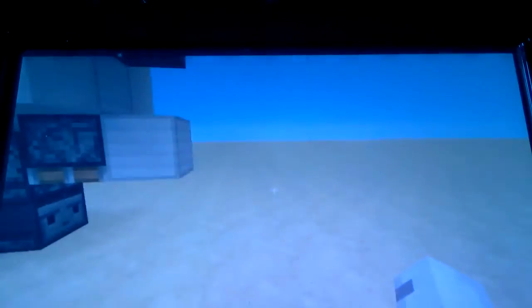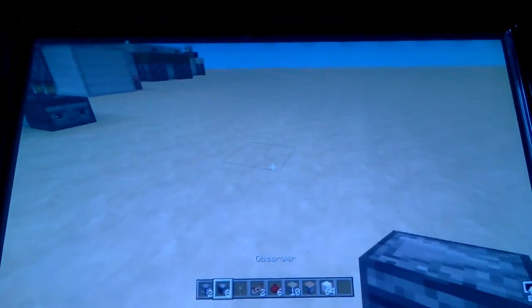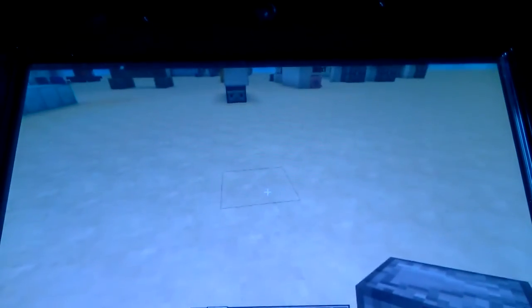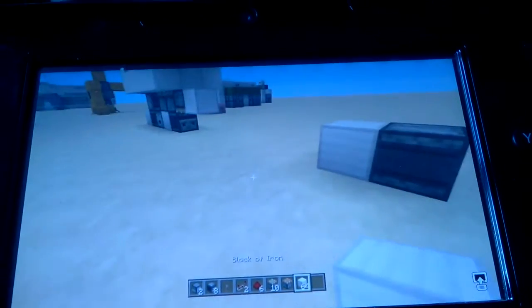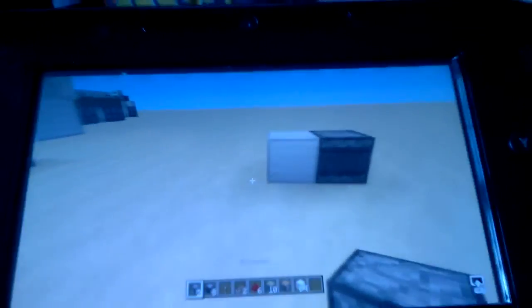So this is what we're going to be building. I'm just going to grab a handful of blocks and build it right next to me. You're probably going to get a little bit bored of hearing the word observer because I'm going to be saying it eight times in total. The first thing you're going to do is place an observer facing that way like that, then put a block in front of that observer, and then a dropper there — that's one dropper used.